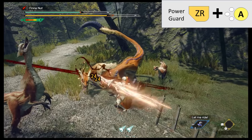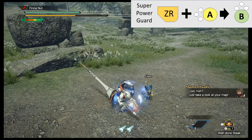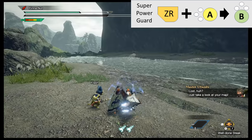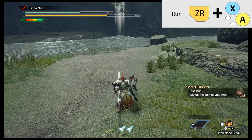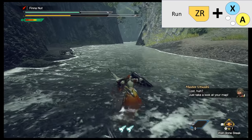ZR is shield. ZR plus A is power guard, which will automatically counter during it. ZR plus A then hold B is a more powerful guard, but drains your stamina. ZR plus X plus A is run, which you can slide with B during as well.